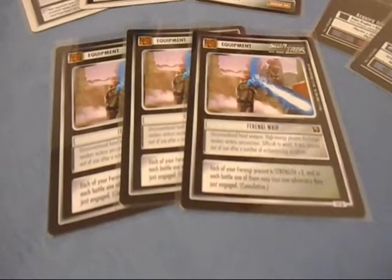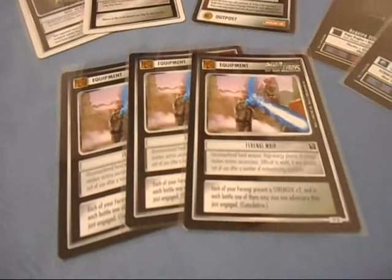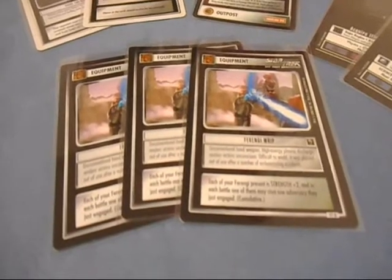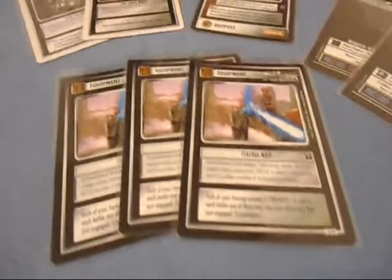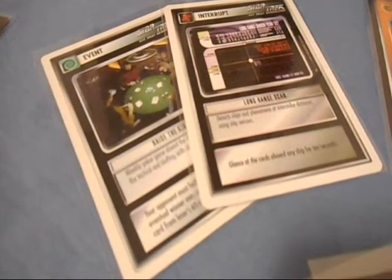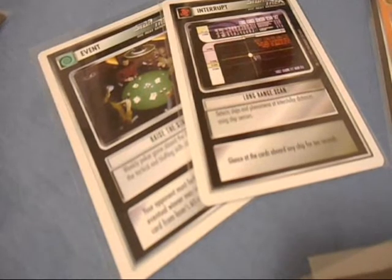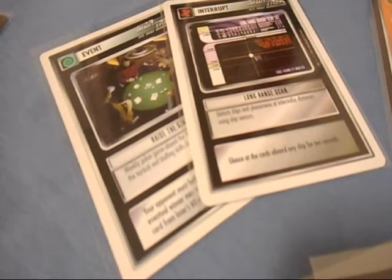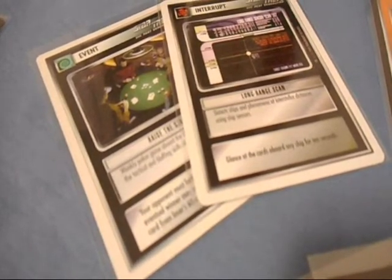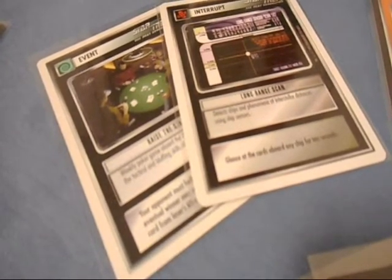I have Ferengi hand phasers and Ferengi whips for personnel battles and specific Ferengi pads. There are some pieces of equipment in the game that can work throughout the affiliations, but the more you tailor the equipment to that affiliation, the better. I have certain power cards tailored to this Ferengi deck — for example, the Ferengi being slightly greedy (and 'slightly' is a massive understatement), I have cards like Raise the Stakes and Long Range Scan. I want to get something out of the game if I win, and I want to continually see what my opponent's up to — greedy for information as well as compensation.